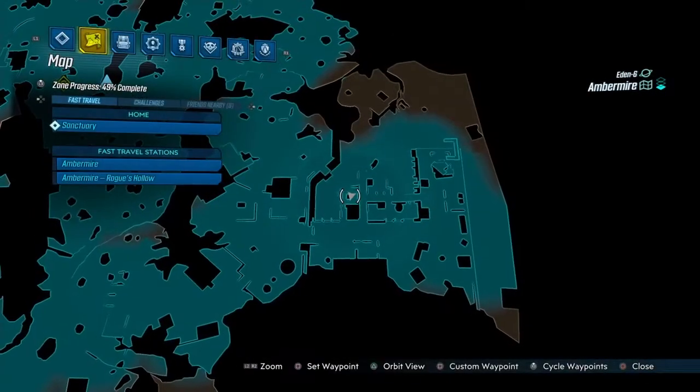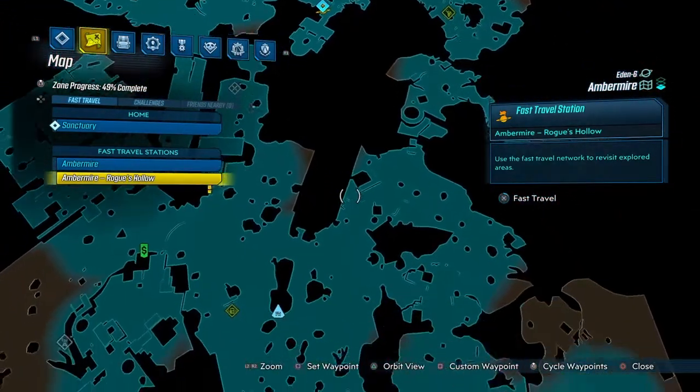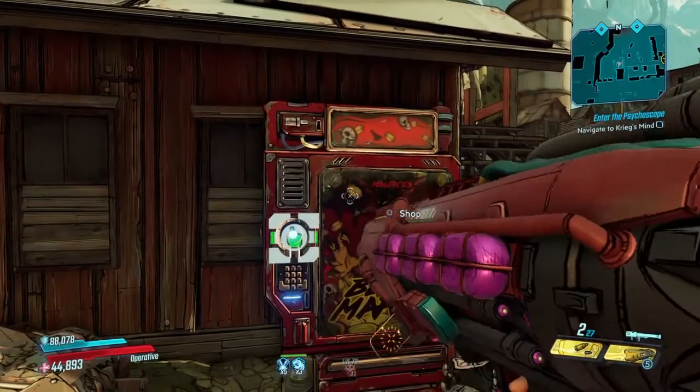But how you get to this area: you just fast travel to Amber Mire Rose Hollow, and you just go over here, and you go right here. That's what the machine is.